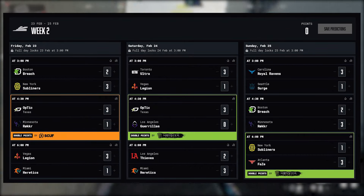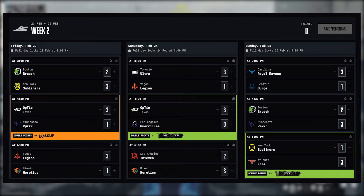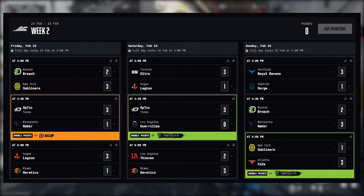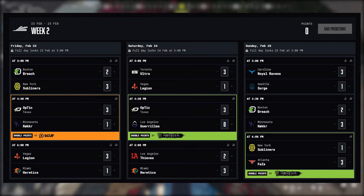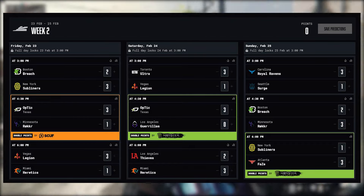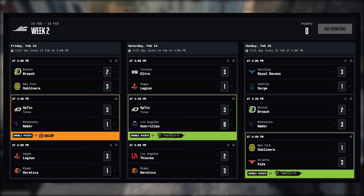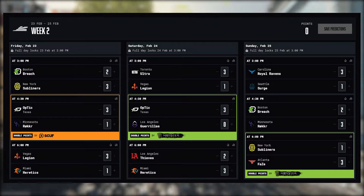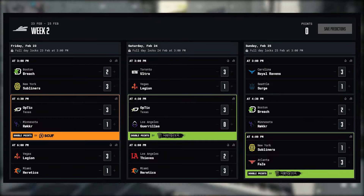Here are my week two predictions for this weekend's matches. First off, New York and Boston — a close match. New York is apparently playing every game super close. They almost lost to Carolina, which was pretty surprising. New York just looks shaky right now, and Boston's new pickup Asim looks pretty solid. I still have New York beating them 3-2. I think New York is still the better search team, but Boston is getting better and could easily win that one.